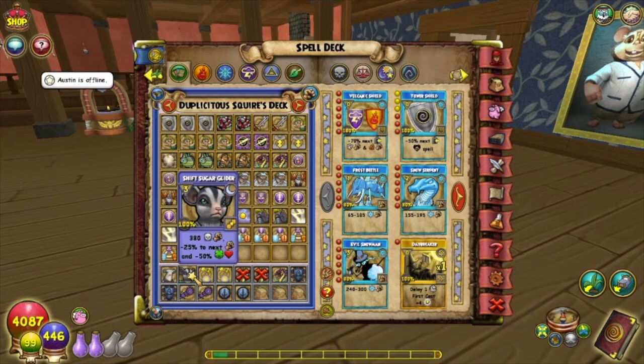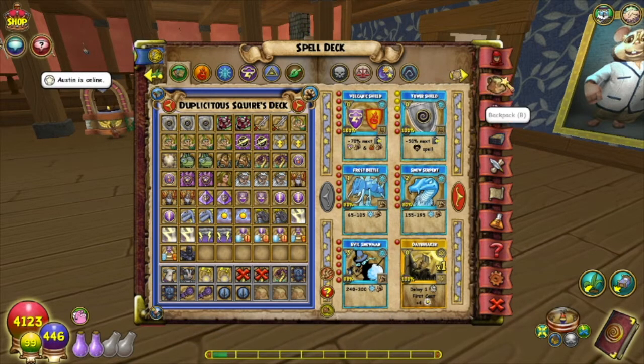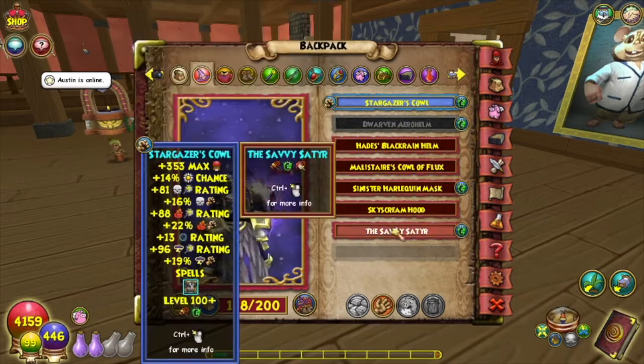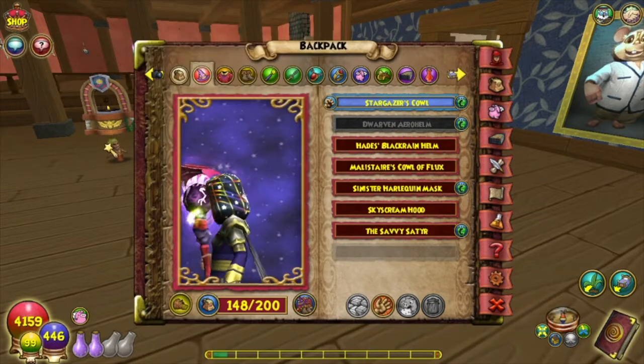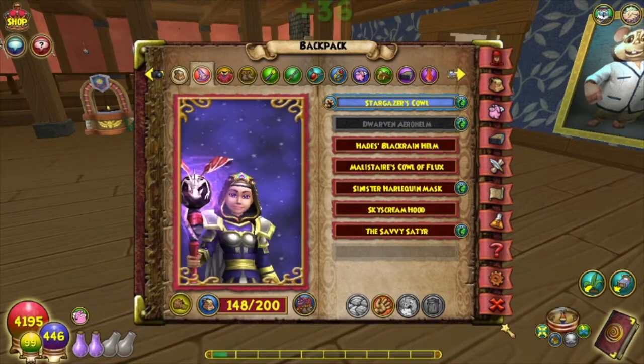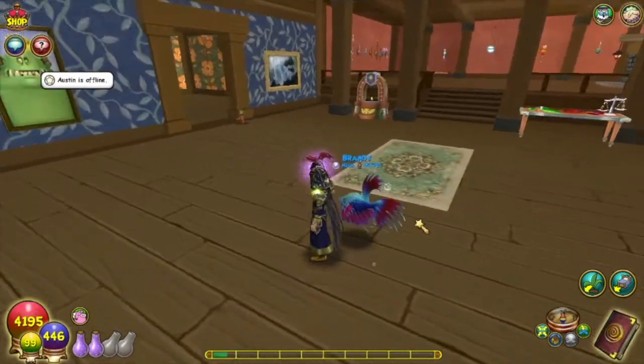But again, aesthetically speaking — kind of like the Druid's Lord pack — it looks better than the stats suggest. It also comes with a spell, so if you want to check out that spell you can head over to my Twitch where there is a VOD. I didn't include it in this video because it would be too long. Let's go ahead and take a look at the cowl.